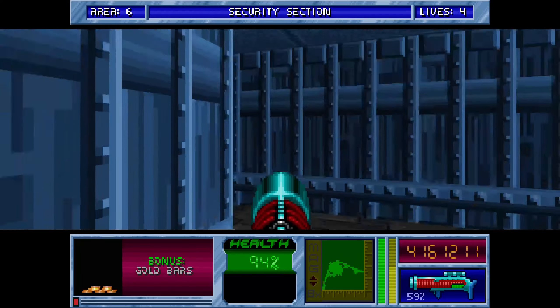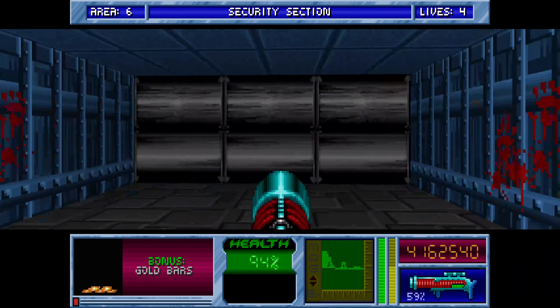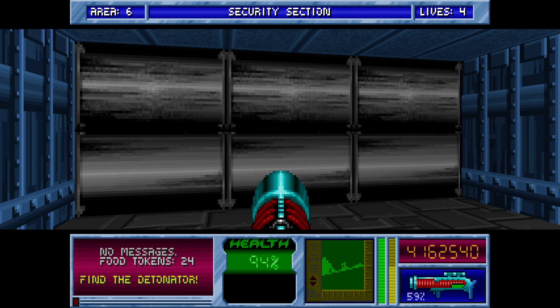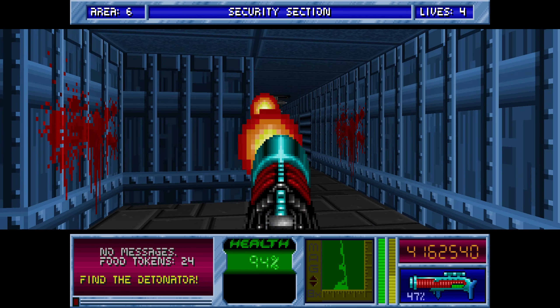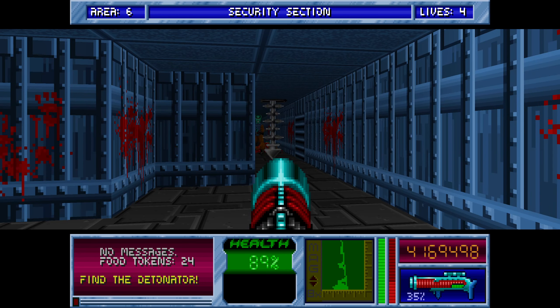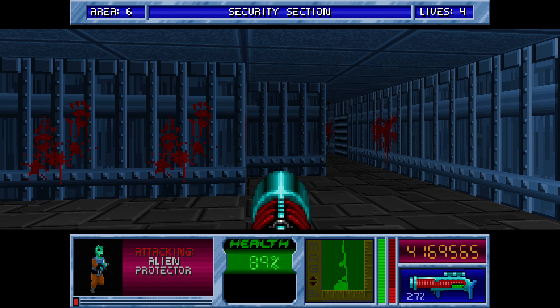Okay, the immediate golds are cleared. Now it's a bit of a tricky one around here - a secret will come to you later. The next part of the onion: there are three alien protectors in a section that you cannot open to get them out.